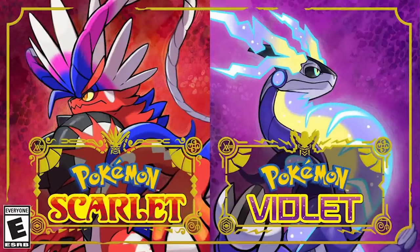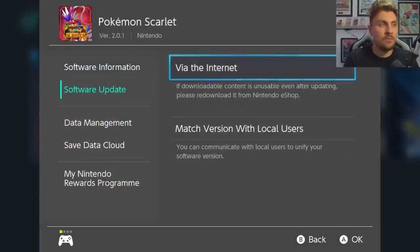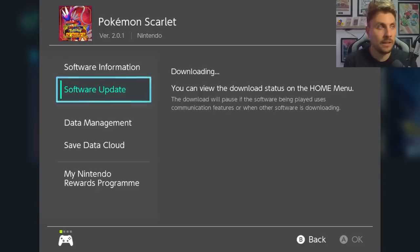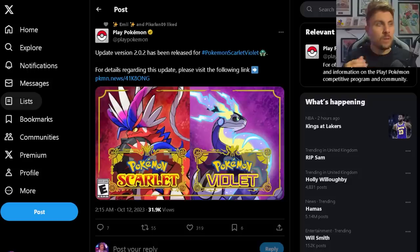A few weeks ago we had an update from Pokémon on the back of the release of the Teal Mask, saying that a new patch would be coming to Scarlet and Violet in early October. That patch has now dropped and is accessible in your games. To update, when you're on the home menu with your game closed, save your game first, then press the plus icon on your controller to bring up the screen. Come down to 'Software Update via the Internet' and it will connect and give you the latest update — version 2.0.2. It's a very short update and shouldn't take too long.